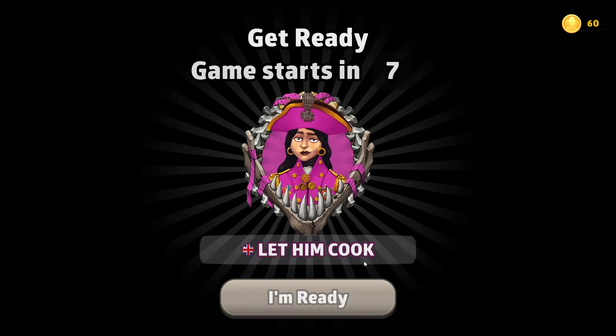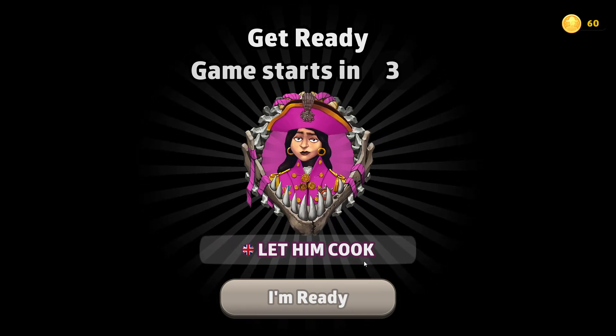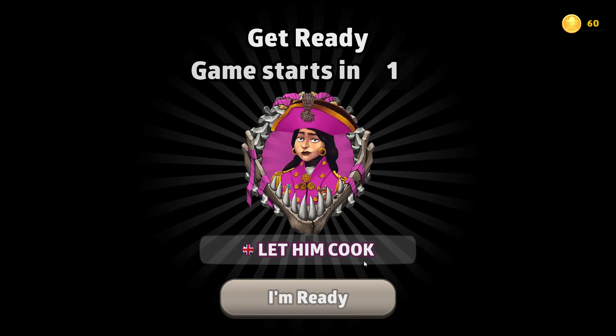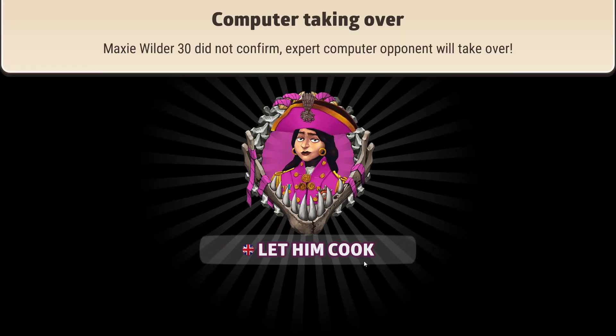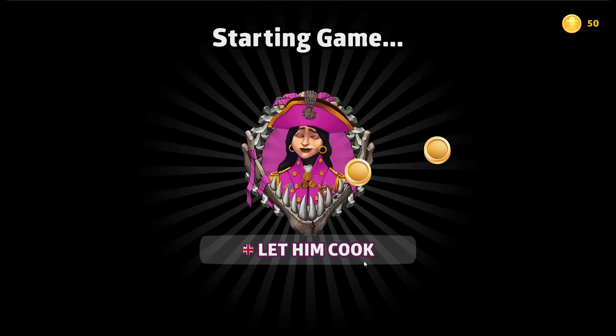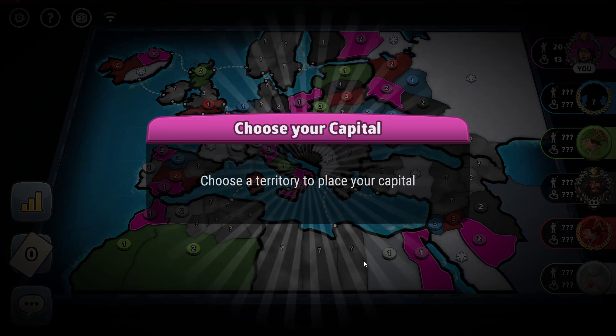Okay, welcome to another episode of this meta setting where you're currently with 3.8k off of the GN rank. Today, playing as pink, we are playing with 4 humans and 1 bot, and we're in the first position.